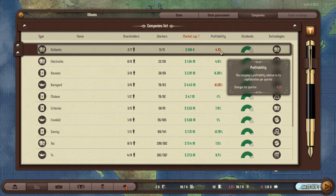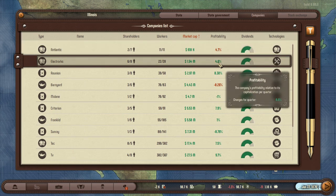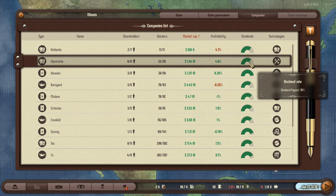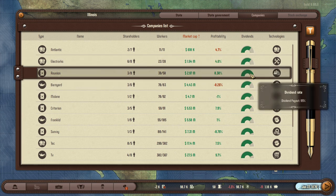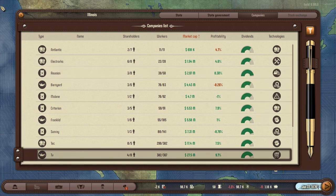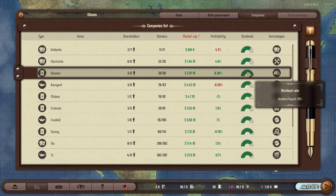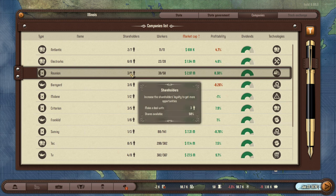You also have to pay attention to profitability — that's the company's profitability relative to capitalization per quarter. This one being orange means it's declining; next quarter it's going to go down to negative 3.2, so that company isn't looking great. This other one is increasing to 6.9, so Electrorx is a better company to start with. You also have to pay attention to dividends — the dividend rate is how much of the profits are paid out to shareholders. 70% is pretty good, but this one is 95%, going up to 26%, which is amazing. But how much can we get? We can get 50%. I was going to go with Electrorx, but I'm now thinking about Reunion.